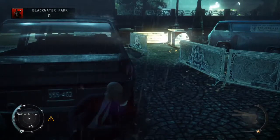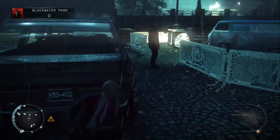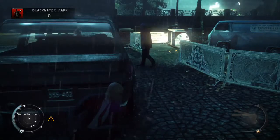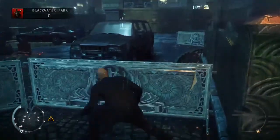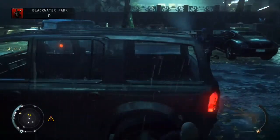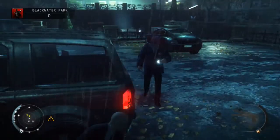Just duck down behind this car and wait for the guard to patrol back over to the left, then we're going to scale the cover on the right hand side. There are a couple of ways this can go down — either the plumber will be the first one to come round the car, or the guard will. Either way, you won't be noticed by taking down this guard, so just take him down.